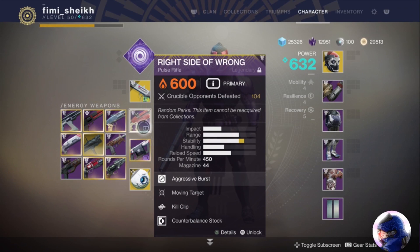Yo, what is going on guys, welcome to today's video. In today's video we are actually doing something of a revisit to a weapon that I covered back when Forsaken first dropped — it is a pulse rifle, the Right Side of Wrong. There's no real particular reason why I'm doing a video on this weapon.